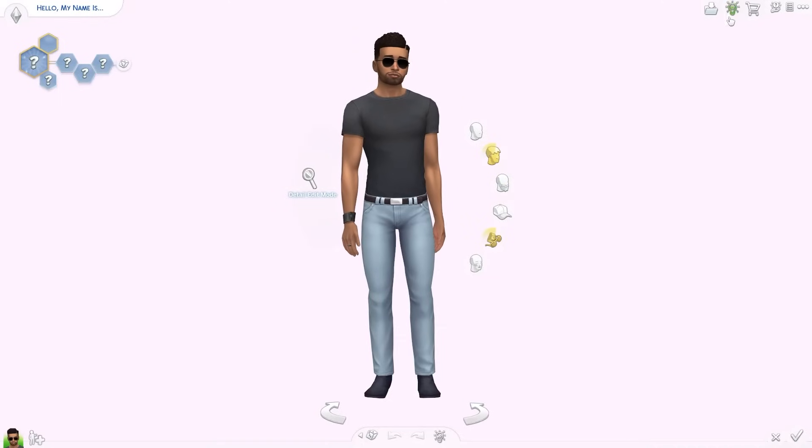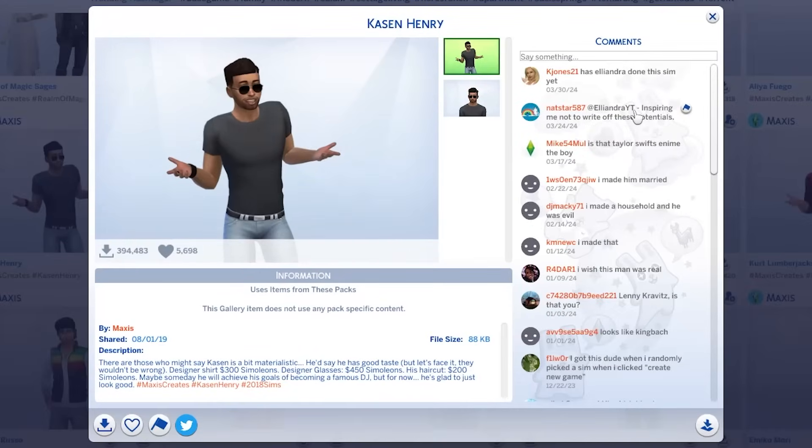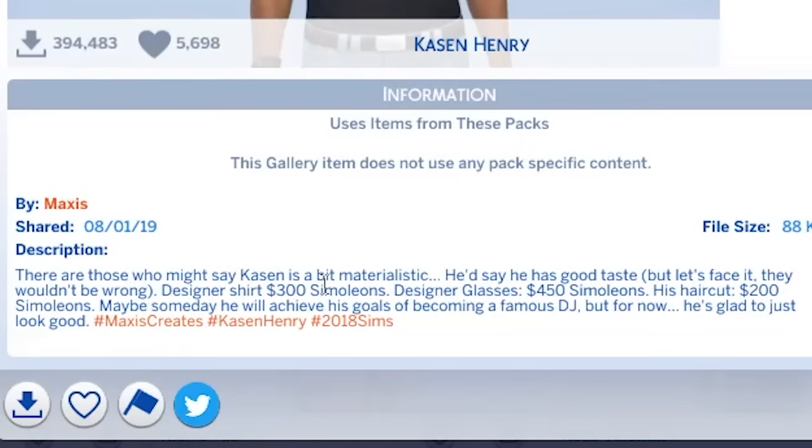Today's sim is this one. I was gonna skip him because he's not connected to anyone else, but a bunch of you commented on him so we have to do it. This guy is called Casein Henry. He's very good looking - not mad at this sim. He's a party animal, active, materialistic, and a music lover. His story says: 'There are those who might say Casein is a bit materialistic - he'd say he has good taste. Designer shirt 300 simoleons, designer glasses 450 simoleons, his haircut 200 simoleons.'